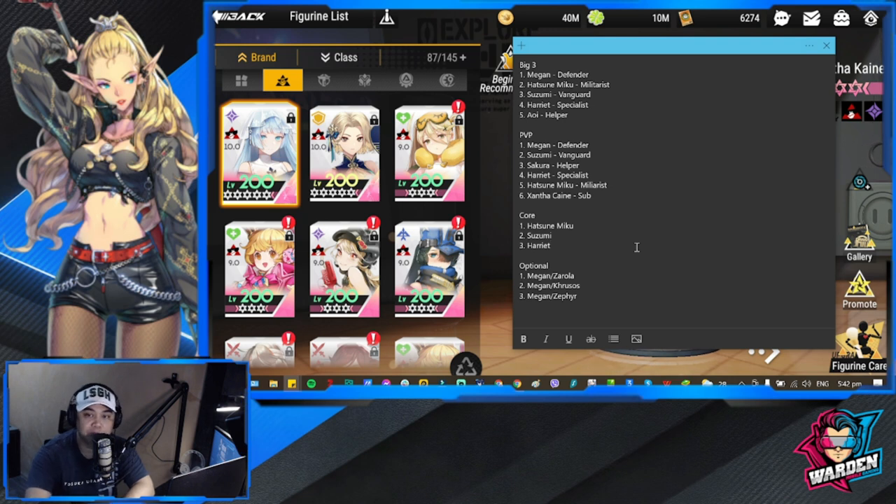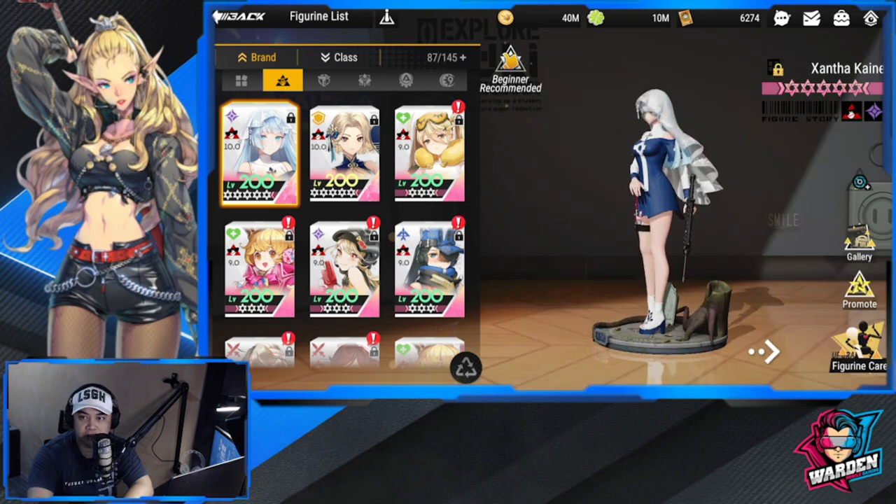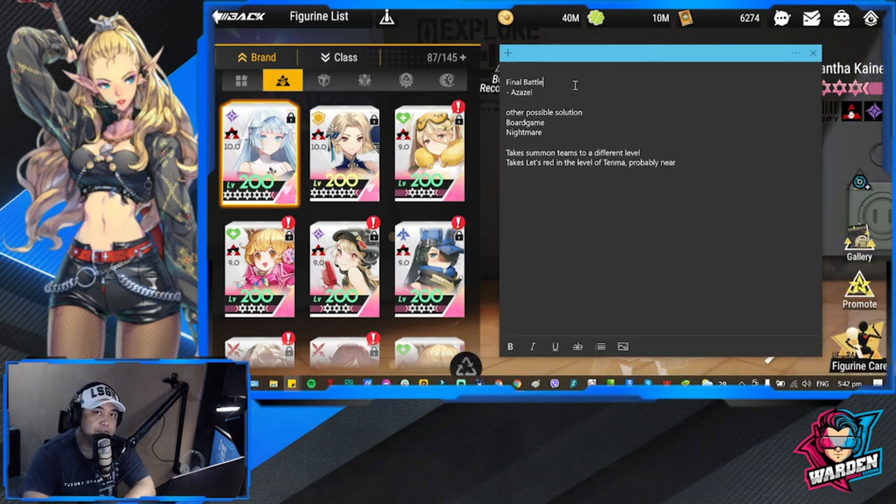For Final Battle, any one of those teams is viable, especially with Hatsune Miko as a Zel, because the increase in the number of allies in the field makes her skill much better — she's going to be very strong as a Zel. Other possible uses include board game lineups; you can bring those lineups to Board Game Nightmare. Hatsune Miko will bring summon teams to a different level, probably elevating Let's Red close to the level of Tenma.